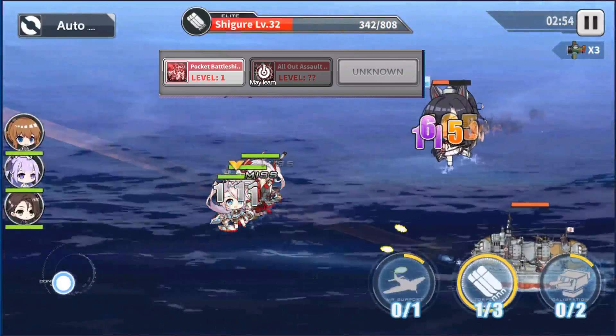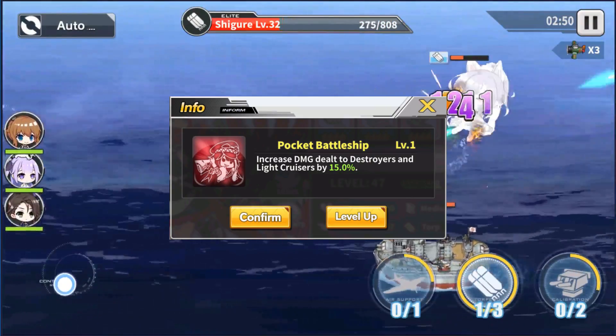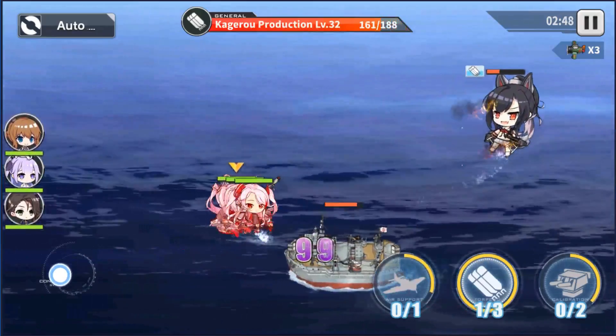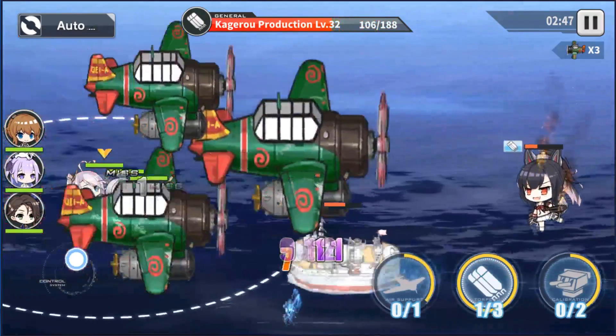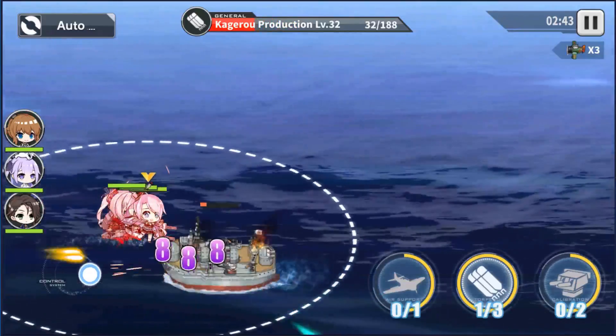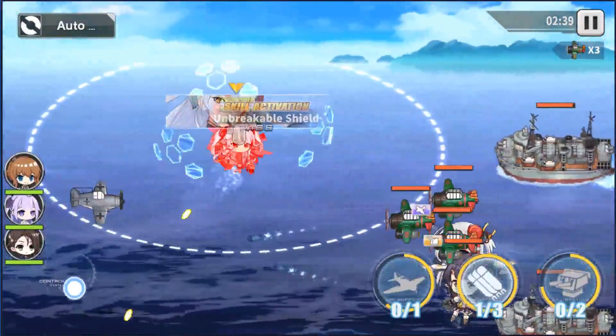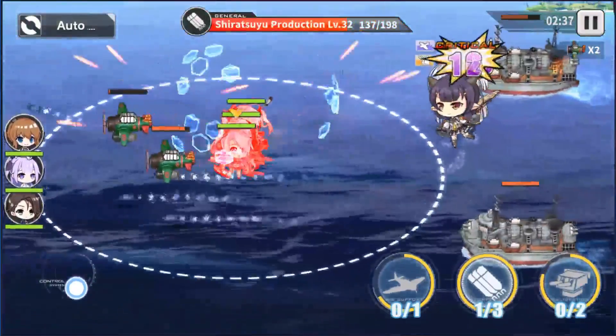Now let's look at her skills. She has two unique skills. The first one is Pocket Battleship. This perk allows her to deal additional damage to light cruisers, even up to 35% more damage. This skill is handy especially for PvP, because you will see light cruisers most of the time out there, and more damage is always good.